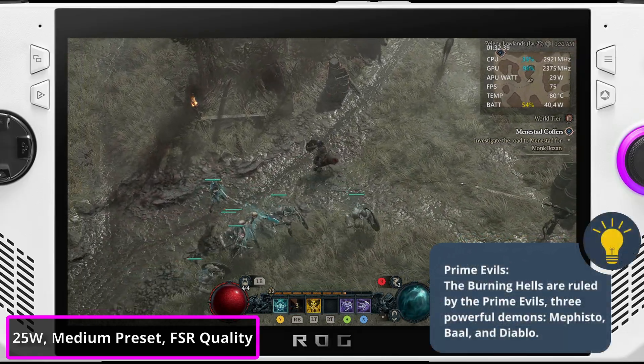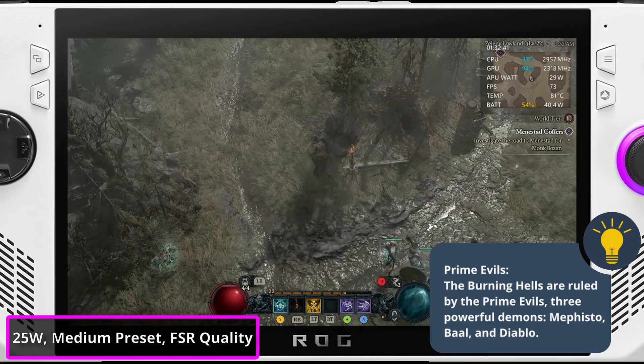It even makes sense to turn on the 120Hz refresh rate. I think I'll be using the medium preset and Turbo mode when I play with the Ally plugged in.